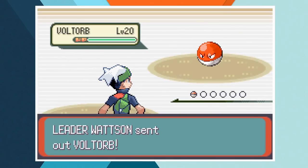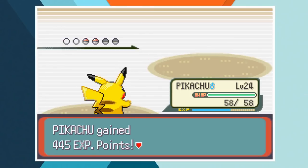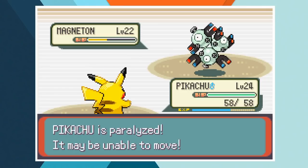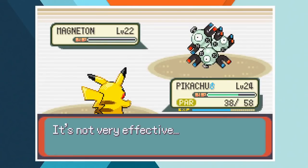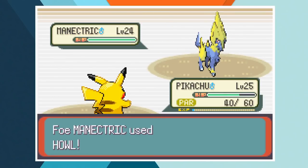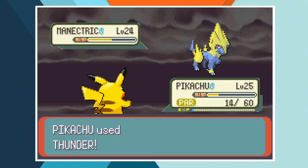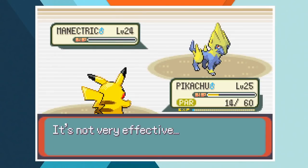The battle starts off perfectly with back to back one shots on Voltorb and Electrike with Thunder. With 70% accuracy there's only a 49% chance of hitting back to back Thunder attacks so this was pretty lucky. After landing a third consecutive Thunder, Pikachu gets paralyzed by a Thunder Wave from Magneton. Sonic Boom cuts away 20 HP from Pikachu before he lands a fourth Thunder in a row. We're now below 25% and down to yet another one on one. Manectric starts off with Howl and we connect with another Thunder — 17% HP remaining. Manectric gets off a final Quick Attack but with 14 hit points remaining, Pikachu lands one final Thunder that wipes out Wattson's Ace and earns us the Dynamo Badge.